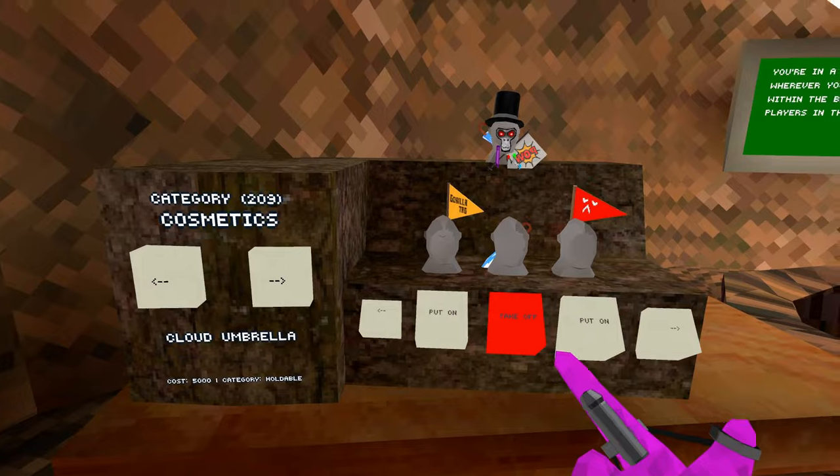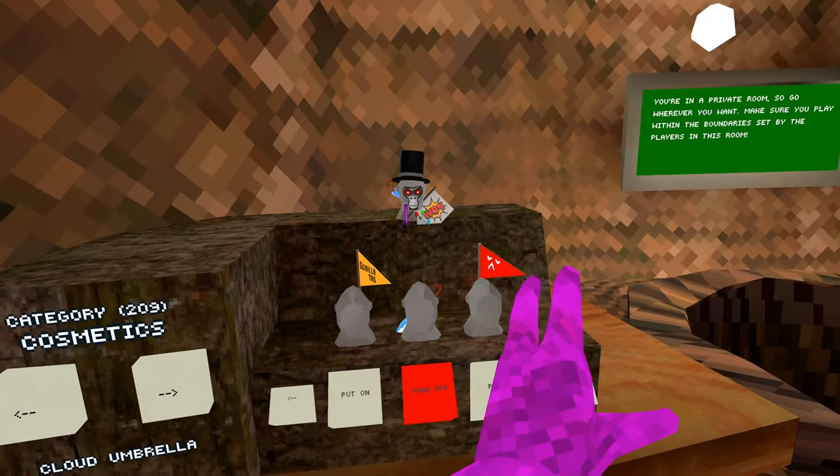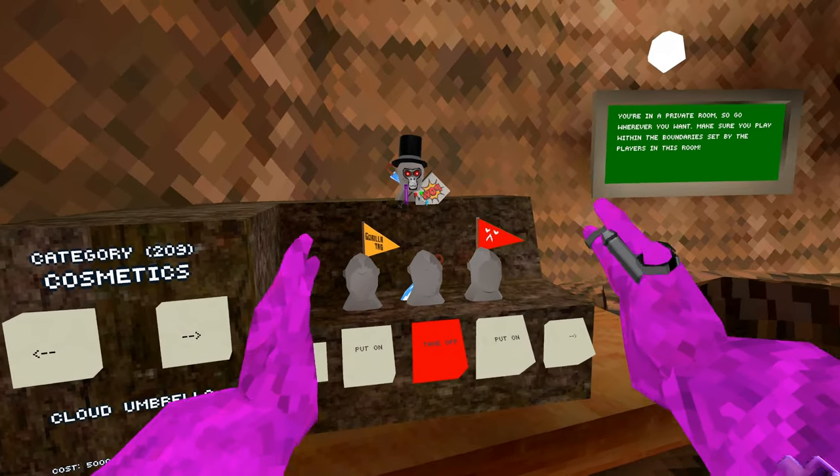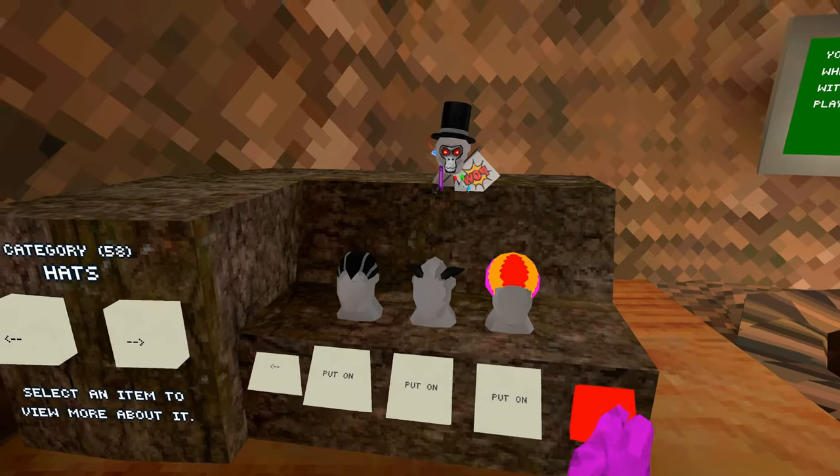You can see that with everything, like this umbrella — cloud umbrella, 5,000 and it's a holdable. But if you do not want the huge list of just everything all at once, you can have all the hats all at once. So here's just all my hats, and you can see all of them.